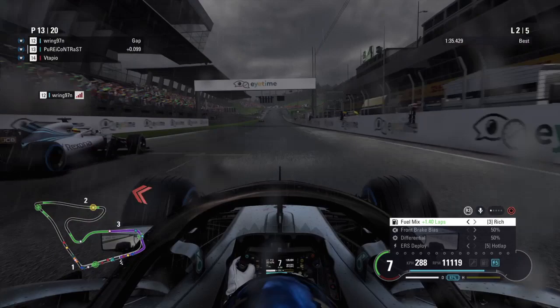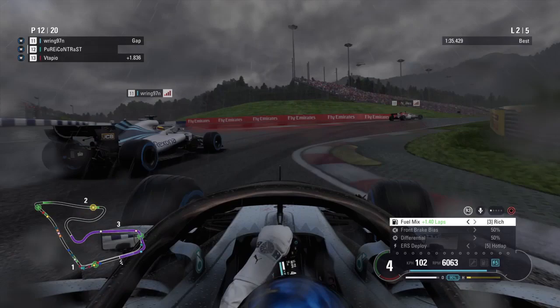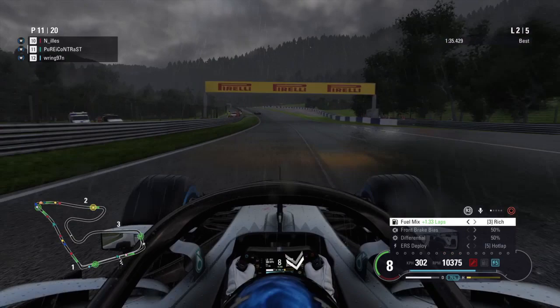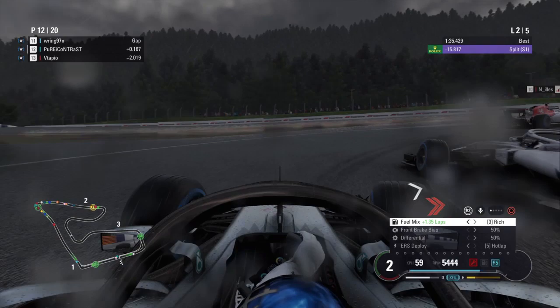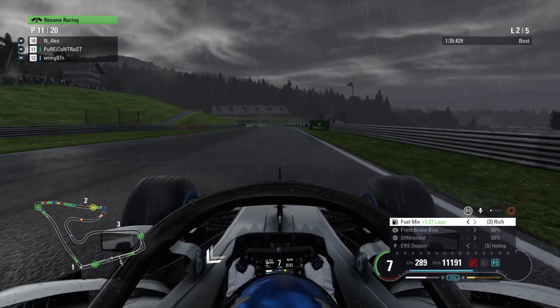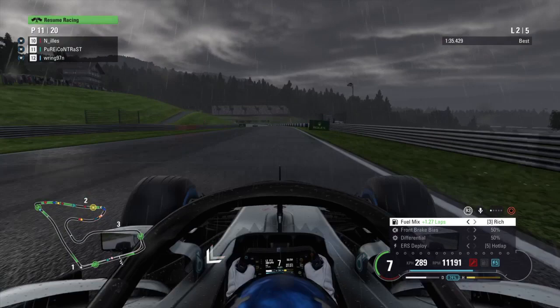If you cop a 3-second penalty, unless you've gained a second per corner cut from those warnings, you're going to lose more time than if you'd just gone a few tenths slower. During qualifying, you might not be able to use hot lap mode for the entire lap, so go through slower corners at a lower ERS mode to manage usage throughout the whole lap rather than having nothing left on the final straight. You can also bump into overtake mode on the straights for a slight advantage.